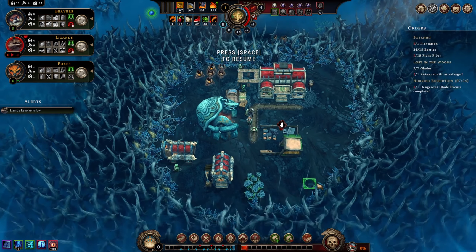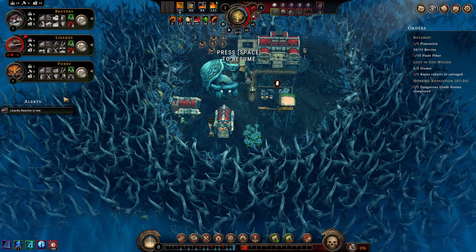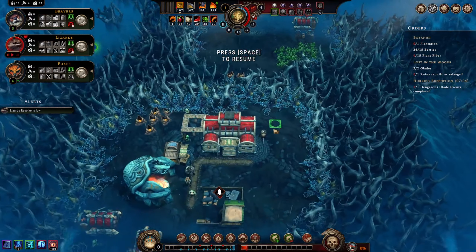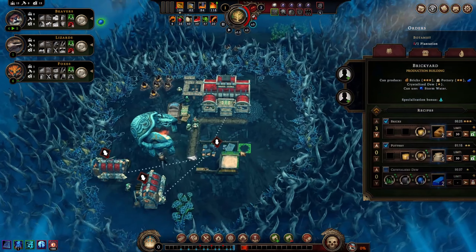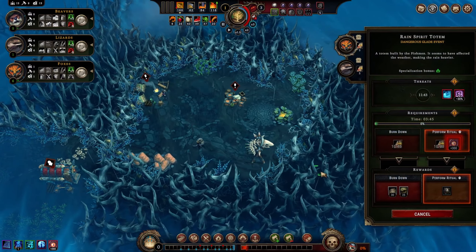These guys are making planks. I could favor them but then our beavers drop in happiness. To reduce hostility further - how much wood do we have? 68. We don't have a lot of wood, but if I take these guys out, that does it. We'll do that for a short while and then return to wood cutting during the storm, which is a little counterintuitive.